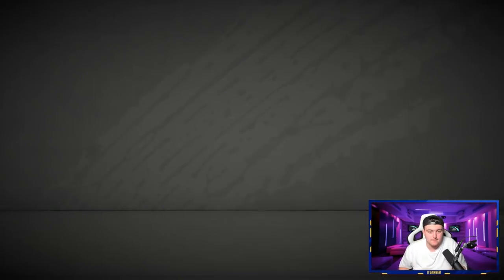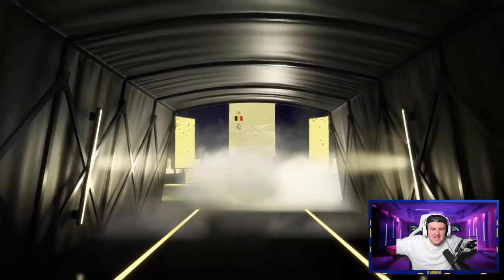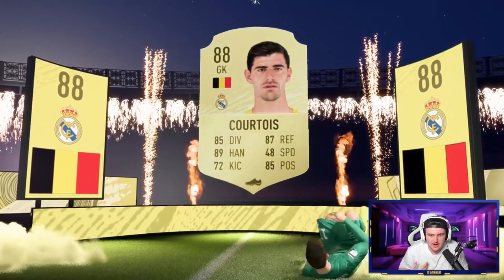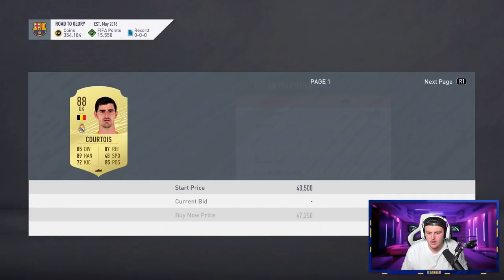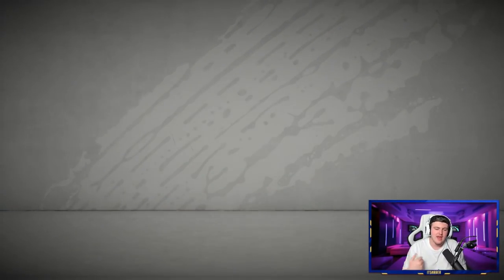Hey we'll take it though - good pull to get, that's not bad. Oh walkout I think - is it? Belgian goalkeeper - Courtois! 88-rated Courtois! All right we'll take it. That is a walkout I didn't even notice - I've been watching something on my other screen. I just saw that the light on the left flashed a little bit more and I was like, oh walkout. We'll take it though. I'll happily take that. 88-rated Courtois - selling for like 40-ish k right now. Probably go up to like 60 at least when the game comes out. Easy coins right there.